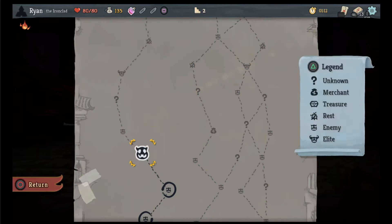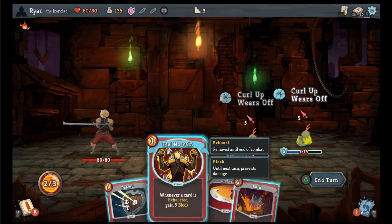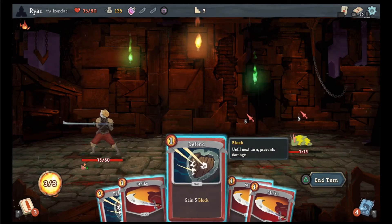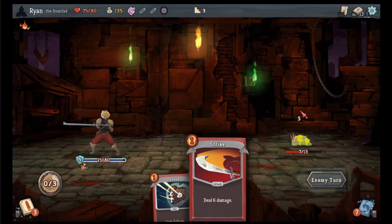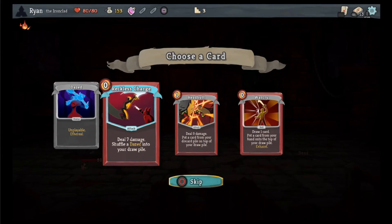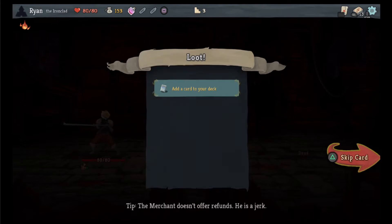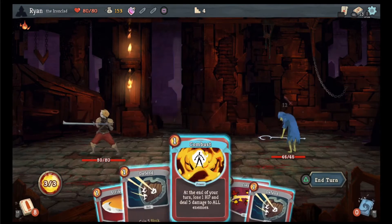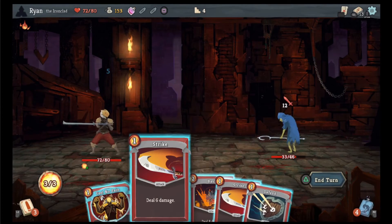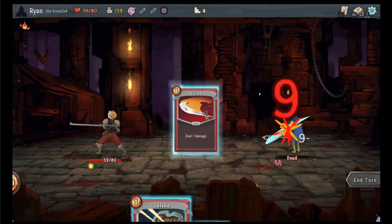Lose one HP, deal five damage to all enemies — that's fine. Cleave. Feel no pain, defend. Strike, strike, defend so that we take no damage. And we'll just cleave and we win. Shuffle a daze into your draw pile. The card from your discard pile in. Combust, cleave, defend and end the turn. We're gonna take some damage but that's fine. We got through him pretty quickly. I like that card. Lose combust, lose the weak potion.